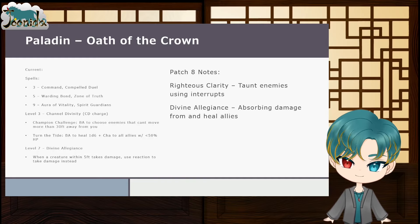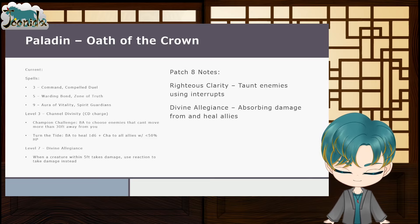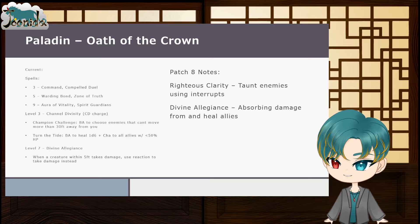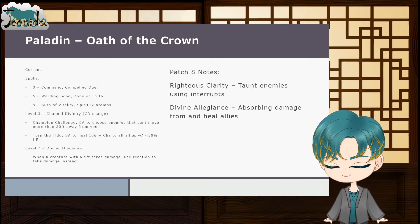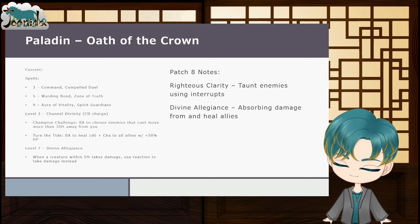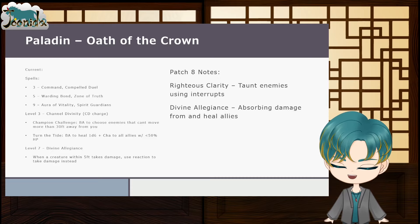Finally, Ranger: Swarm Keeper. In 5e at level 3, Gathered Swarm activates once per turn after an attack — dealing 1d6 piercing damage, moving the target up to 15 feet (useful for pushing enemies off cliffs), or moving yourself 5 feet without provoking opportunity attacks as a disengage option. Swarm Keeper Magic grants the Mage Hand cantrip plus Faerie Fire and other spells always prepared.